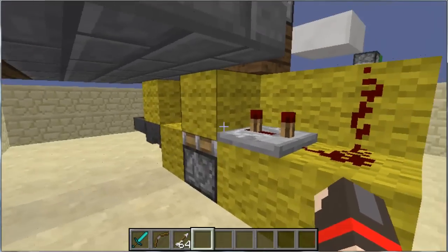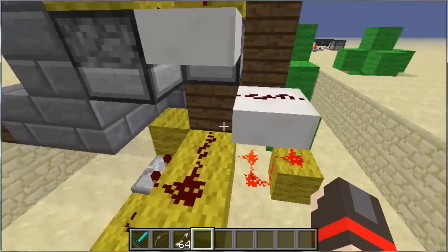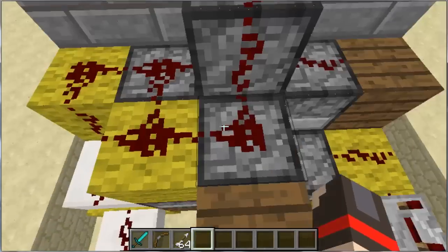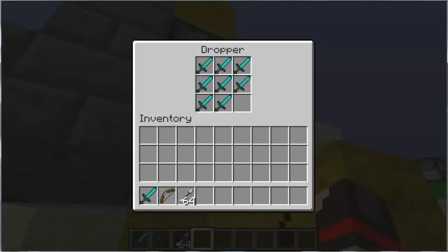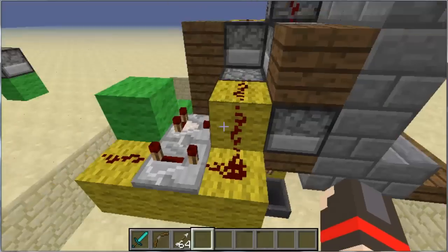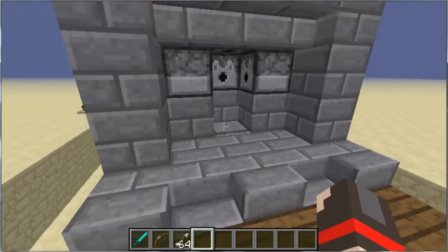So it travels here, goes up, and powers these. These four are for your armor — these are the four you see on the inside. These are the bow and the sword one, and these are the arrows, which are easier to refill through here.